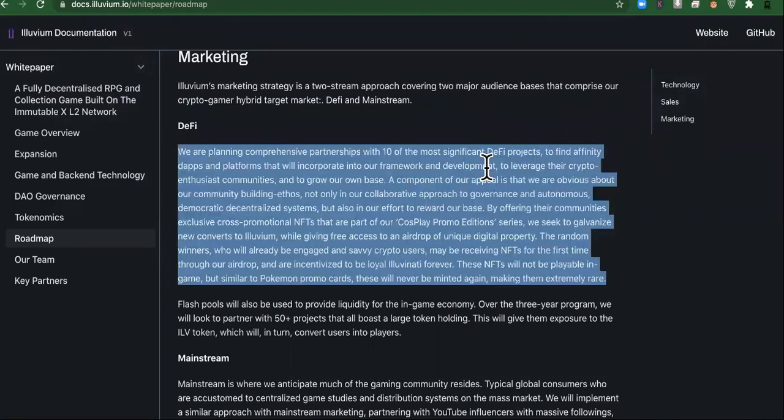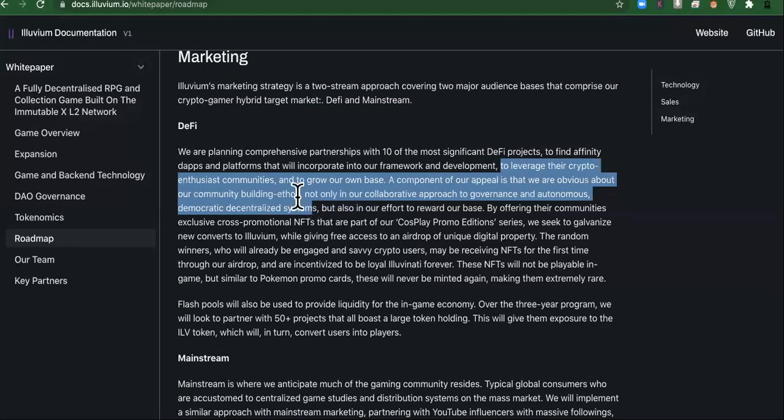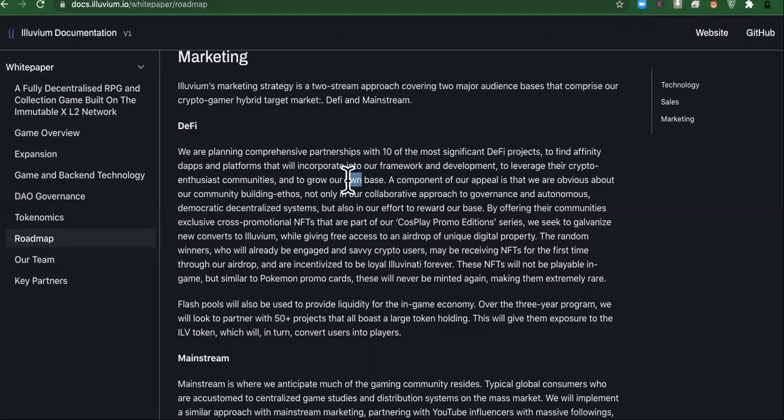This is why I like AMP, this is why I like Alchemy — even though those are down right now, they are going to leverage their crypto enthusiast communities. Instead of starting from scratch and going through all the hurdles, it's best to find somebody that already has your communities or your client base. You leverage them, you make partnerships, make it win-win for them, and they can grow your stuff exponentially.